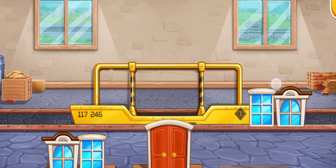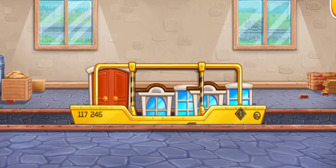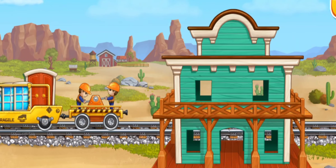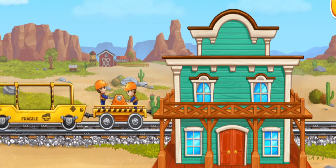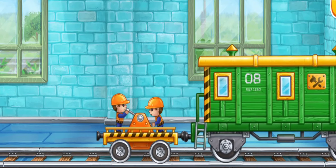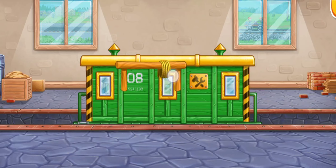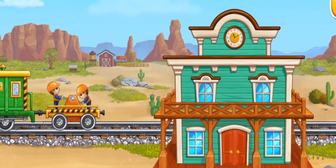Now let's load the windows and doors into the glass transporting car. Amazing! Let's install windows and doors. You're doing really great. Let's load the equipment into the technical car. Amazing! Let's arrange the station area.